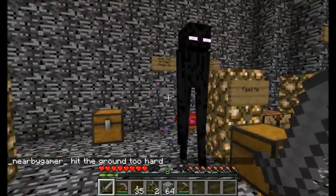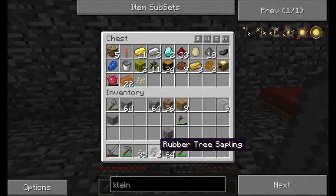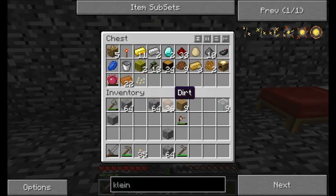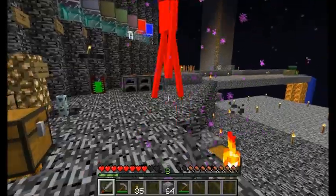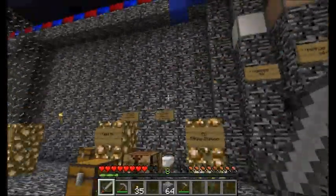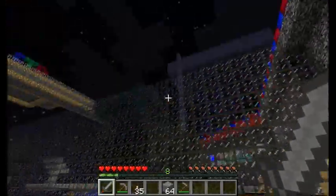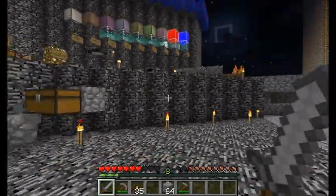Why is this Enderman just chilling over here? I do not like it at all. I hope he comes to get you. I hope he dies, like, right now. See you later Enderman. Where'd you go? Teleporter's cheating. Enderman hate you. Me and Enderman have a history, man — we are not friends.